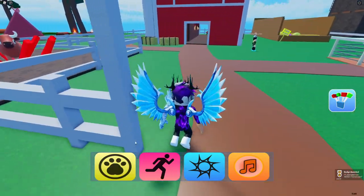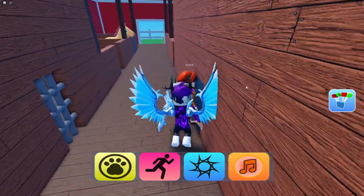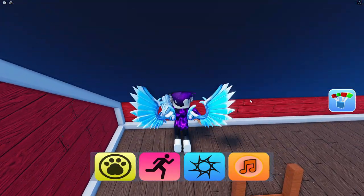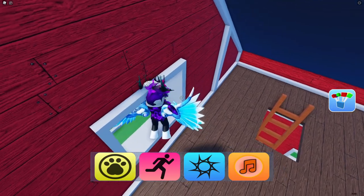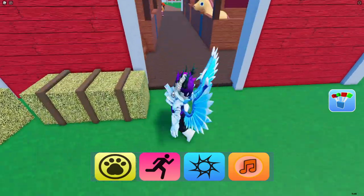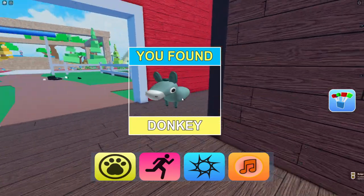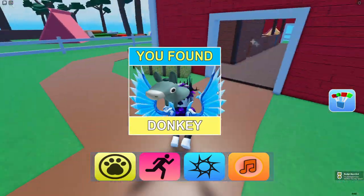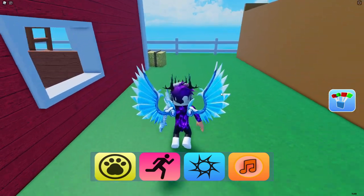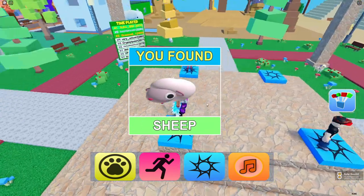We've only got about six left to claim. Jump out the window, jump down, touch the red bit, then go into here and this area will now unlock — claim up the donkey, nice and simple. Now for the sheep — follow me, go behind here, and there's the sheep. Nice and simple.